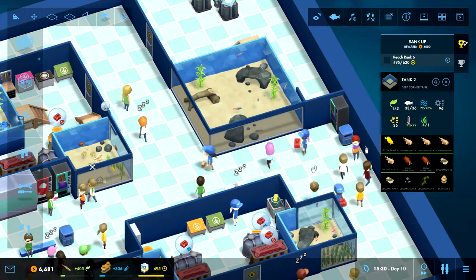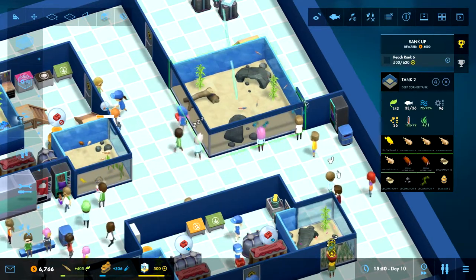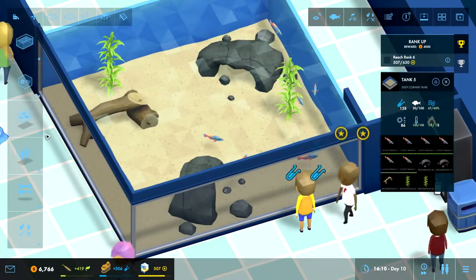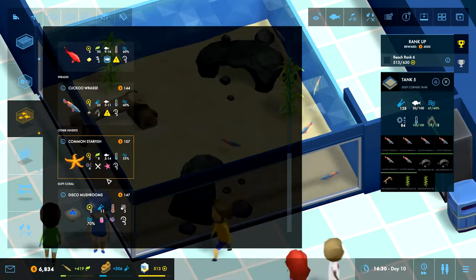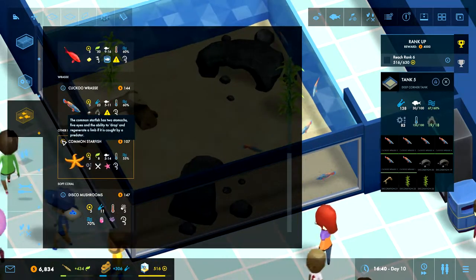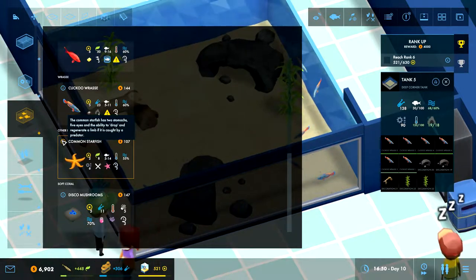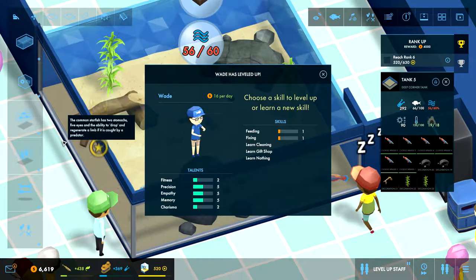We need to rank up our prestige, that's one thing. And then we needed cold water animals. Well, we have the second one now, but we have to learn the other one. So, can we put starfish in here? That should not be an issue, I don't think. The common starfish has two stomachs, five eyes, and the ability to drop and regenerate a limb if it is caught by a predator. Cool.